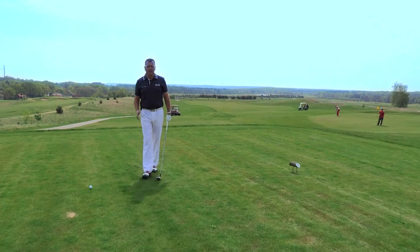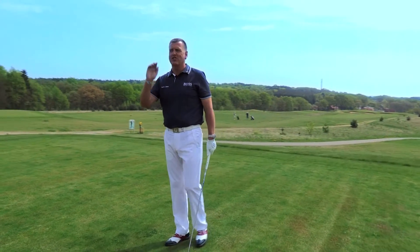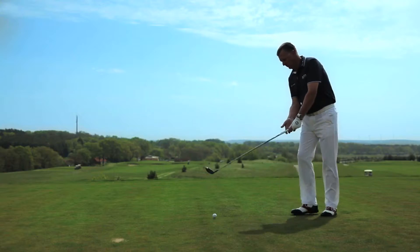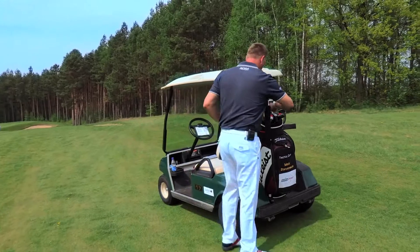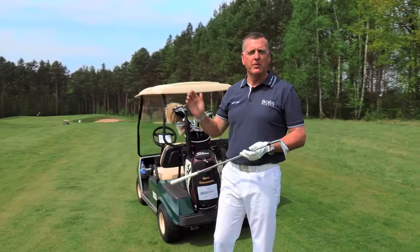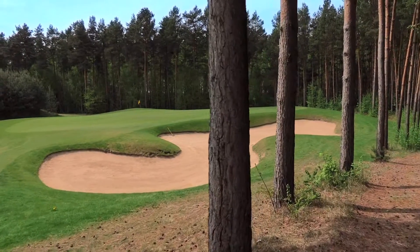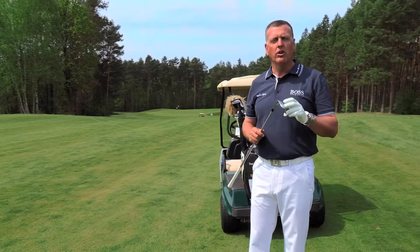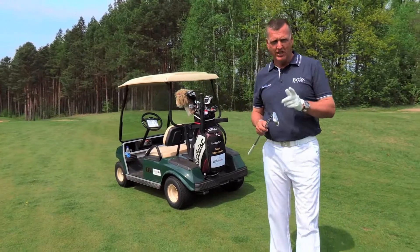Here we are on hole 15, a 375-yard par 4 dogleg right to left. Try and keep the ball up the right-hand side because of the big trees on the left-hand side, to leave yourself a middle to short iron to the green. Mission accomplished — I hit my ball down the right-hand side of the fairway, stayed away from the big trees on the left. Now I have about 130 meters to the green. Normally this would be about a nine iron, but because we're hitting downhill, take one club less, so I'm going to be hitting a pitching wedge. That means if you normally hit a seven iron, take an eight iron.